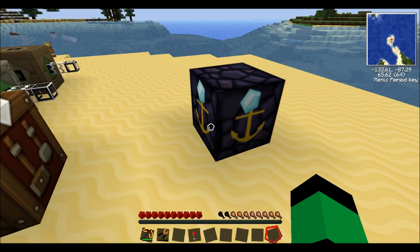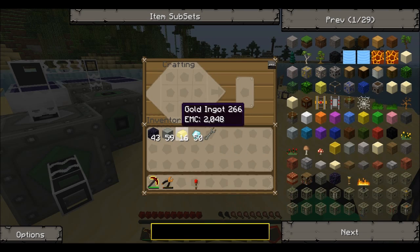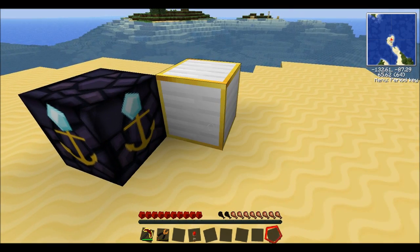It's obviously quite expensive to make, so let's go back to the crafting bench and have a look at the dimensional anchor. For this you're going to need one block of iron which you put in the middle, and then on either side you put gold ingots. Now take the dimensional anchor and plunk that down.